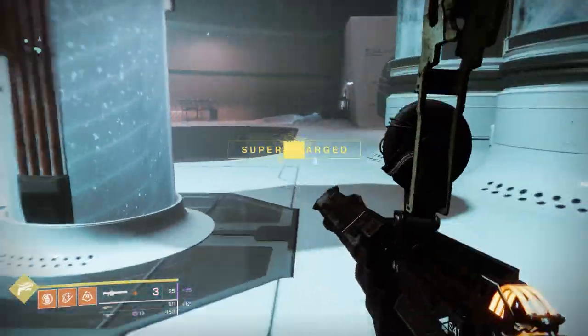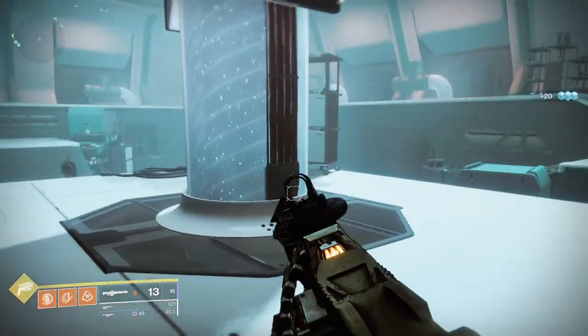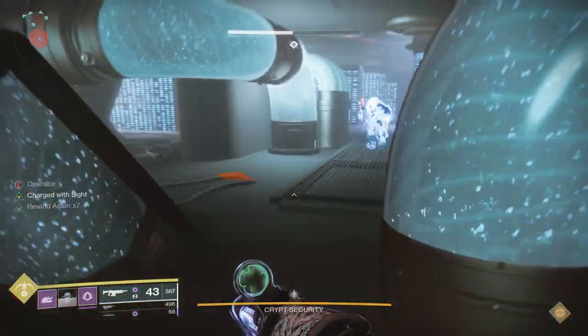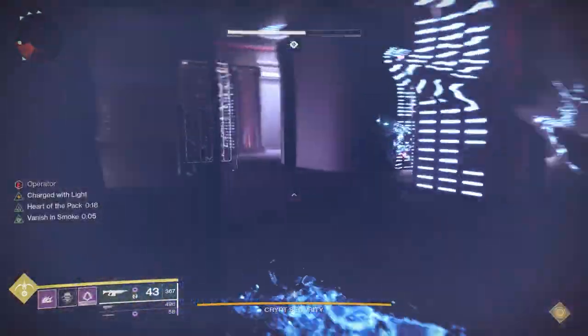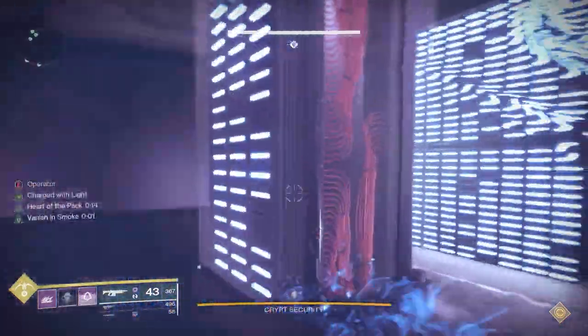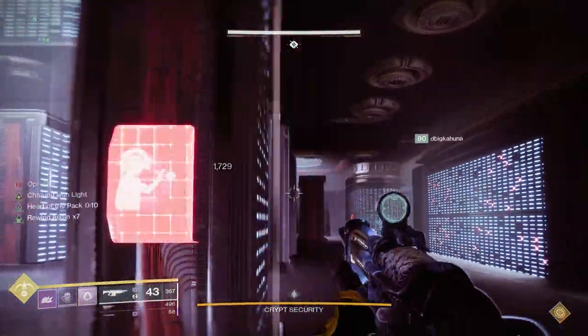In this encounter, there are a few roles that come up frequently in the raid. One of those is operator and one is scanner. The operator performs actions called out by the scanner. The operator will be punching keypads to open doors, and then keypads in a below area to open fuses, allowing DPS to advance to the next phase.